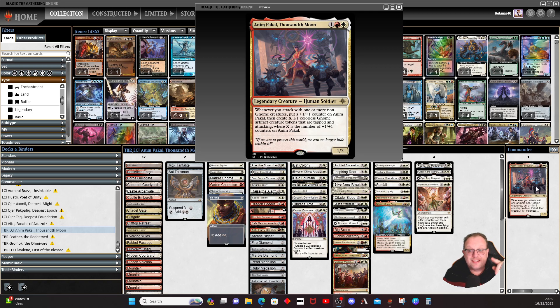It does say you've got to attack with a non-gnome creature to get the plus one — and you're only going to get one plus one/plus one counter per turn, just to be clear. We're not in green, so we haven't got access to doubling counters. But it's still pretty good: attack once and get a gnome tapped and attacking; attack again, you get two counters and two gnomes. It doesn't take long to build up an army.